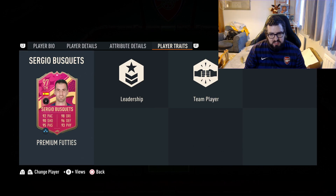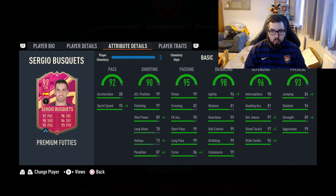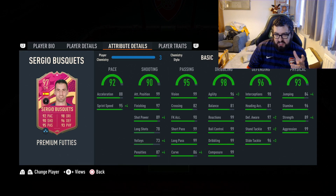No new player traits, just team player and leadership, which realistically in-game isn't going to make a huge difference. But these in-game stats is where it matters. The balance of 81 is quite interesting — it might be nice to see that a little bit higher, especially considering that the face card value is 98 dribbling, but that is sat at 81, so I'm guessing it doesn't affect the face rating that much.